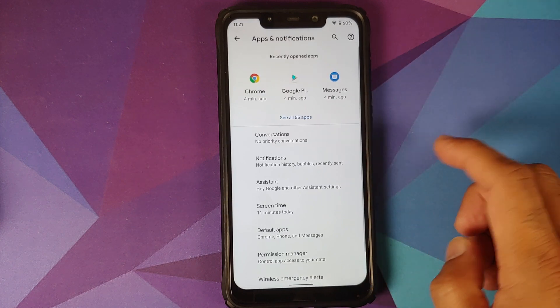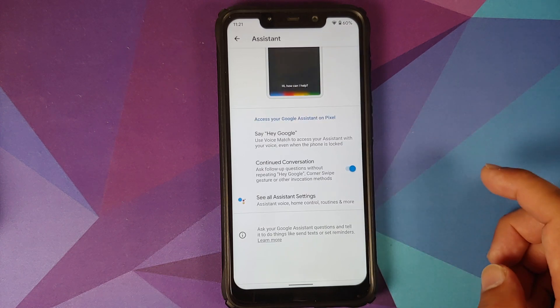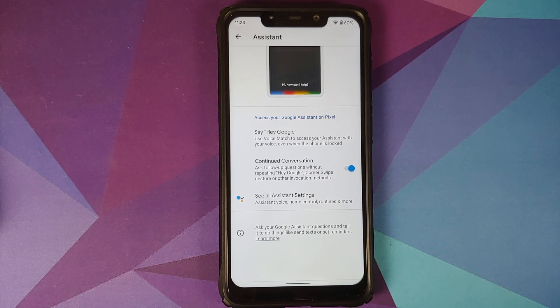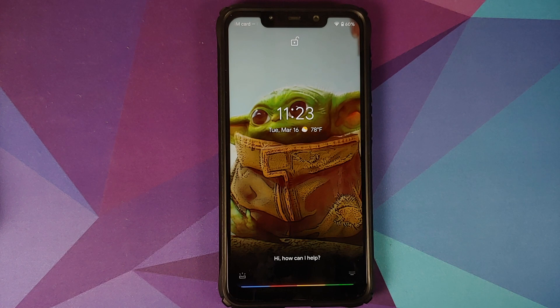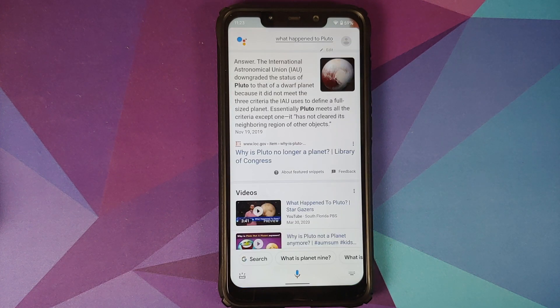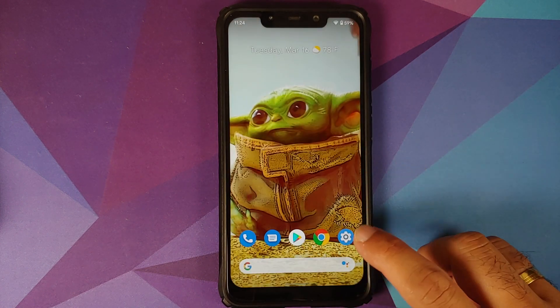You do have priority conversations. We already talked about notification history and bubbles. Google Assistant is there. When you activate the Assistant for the first time, it will ask you to download additional stuff — make sure you have an active internet connection. Enable continued conversations, and as you can see, it works without any issues. The Assistant also works with the screen turned off.